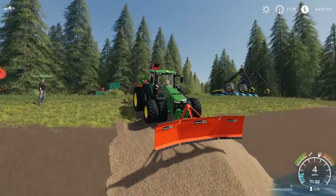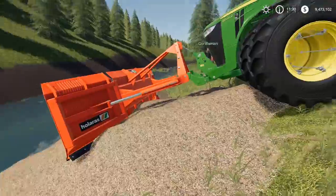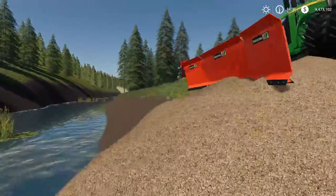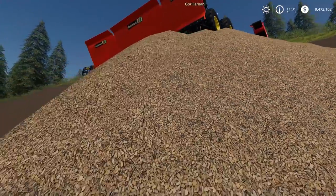One thing is, when you get rolling downhill it gets sketchy. It pushes the wood chips but doesn't show any as loaded in the container — it just pushes them.